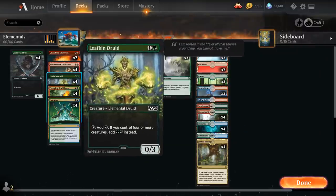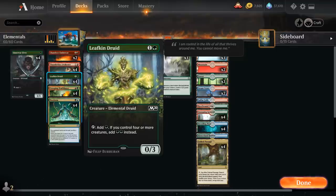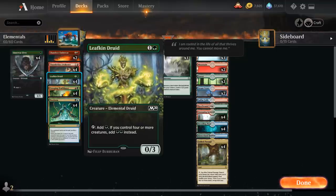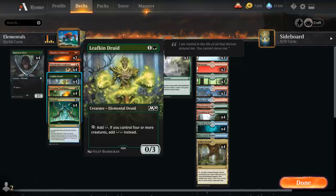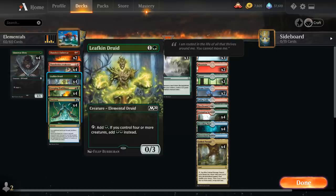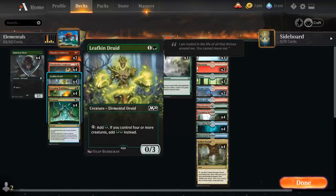We've got the full playset of Leafkin Druid, a 2-mana 0/3 Elemental Druid that taps to add green — or double green if we control 4 or more creatures. Our deck is quite good at making lots of creatures, especially with Scampering Scorcher, so Leafkin Druid will often tap for double green.